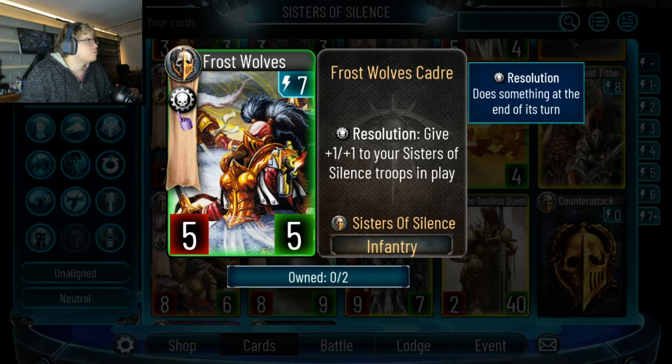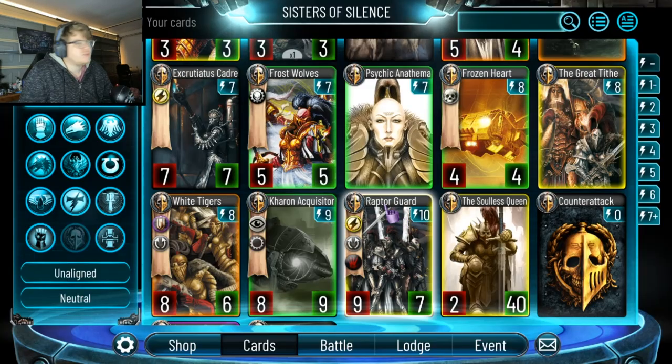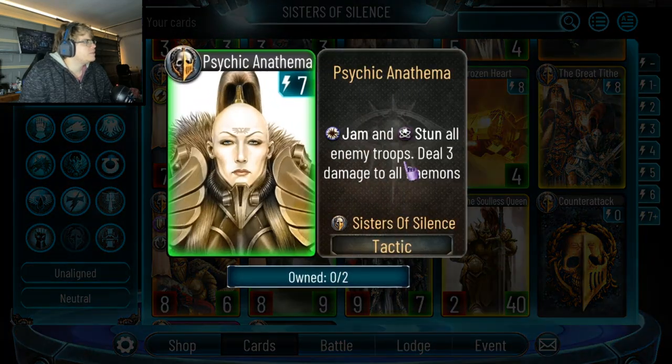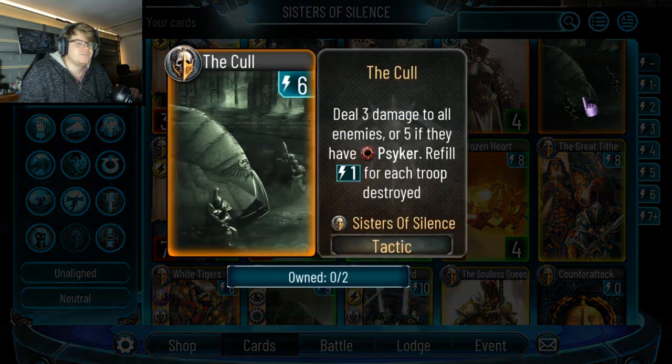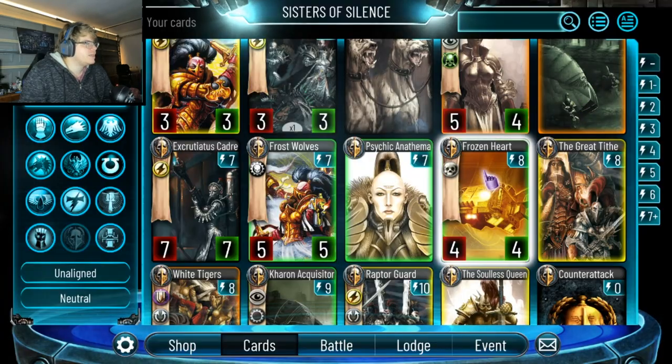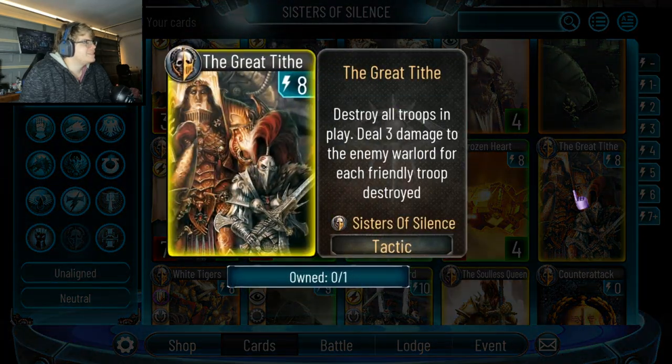The fact that its ability is resolution means if you have anything on the field you're going to get some value. This card is insane — play this. Jam and stun all enemy troops, deal 3 damage to all demons. Forget the damage — jam and stun all enemy troops. Anti-stealth, anti-precog, anti-ward, anti-everything. Imagine doing this and then into this — that chains perfectly into the next big play.